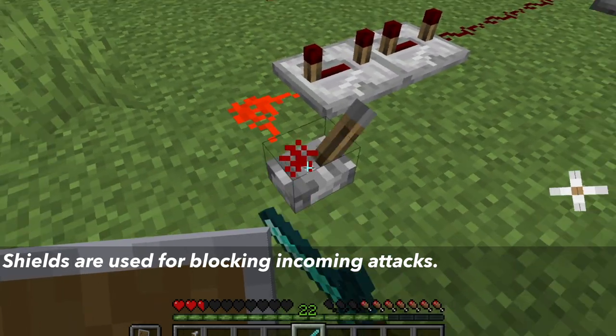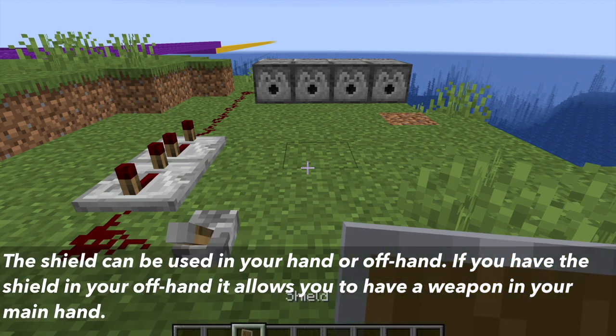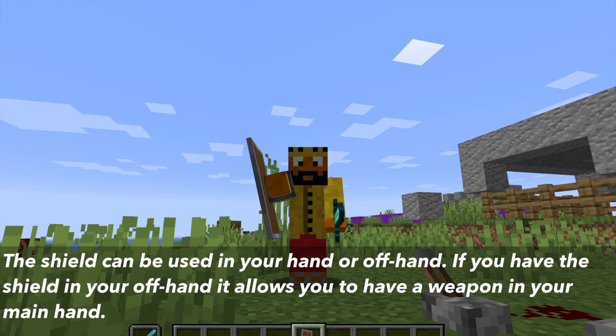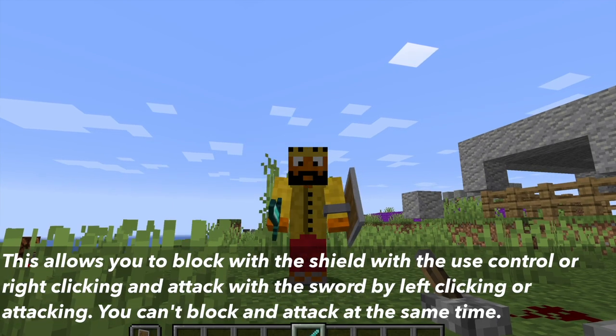Shields are used to block incoming attacks. The shield can be used in your main hand or offhand. If you have it in your offhand, you can use a weapon like a sword in your main hand, allowing you to block by right-clicking and swing the sword by left-clicking.